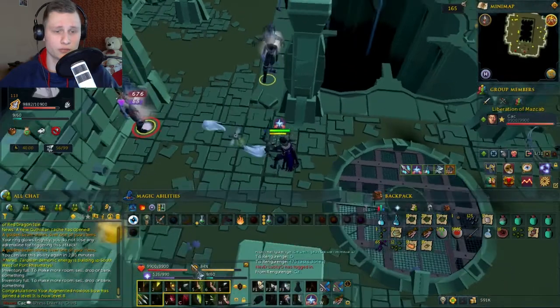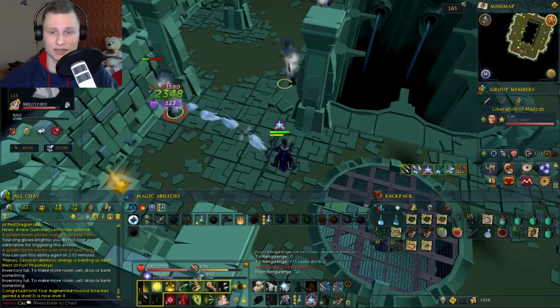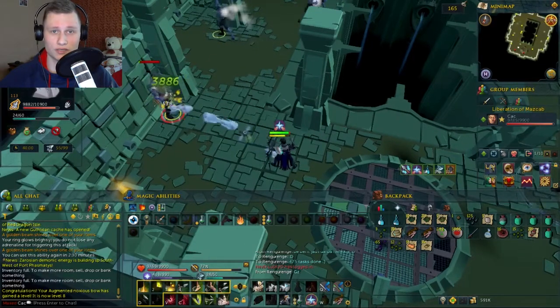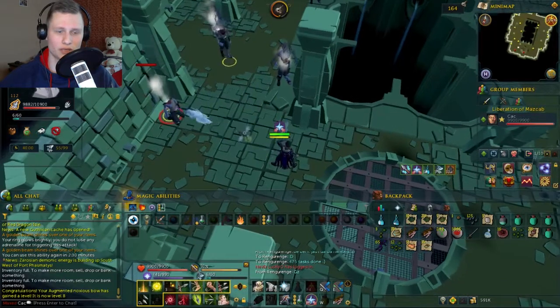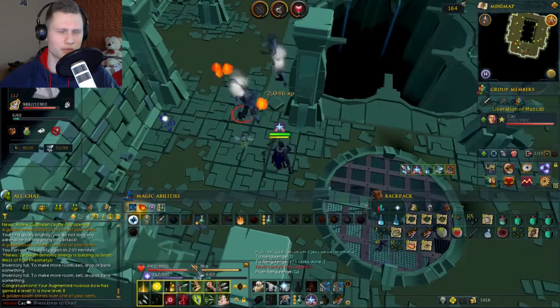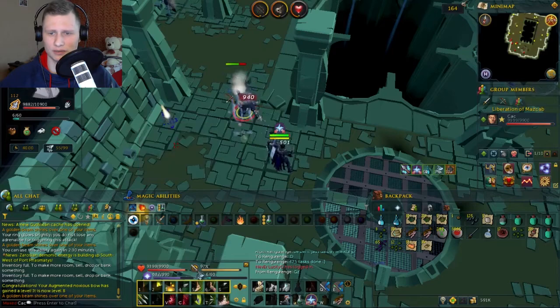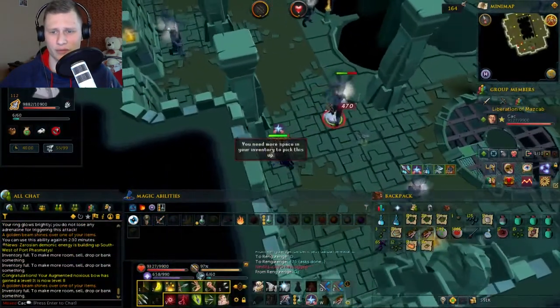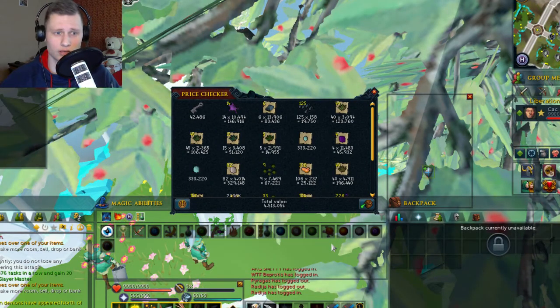On my 7th task I got to kill 230 Abyssal Demons. In one day I managed to kill almost 600 Abyssal Demons but unfortunately didn't get any blood shard drops. The blood shard drop rate is something like 1 in 500, so it's really unlucky. I managed to get 4.5 million GP and this task took around 1 hour 20 minutes.